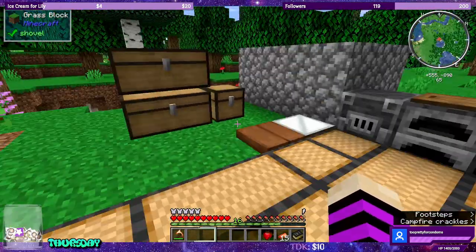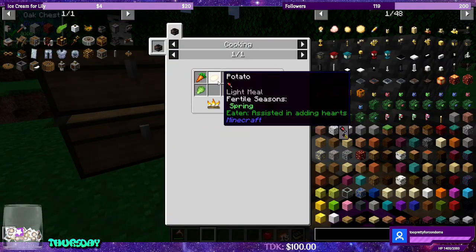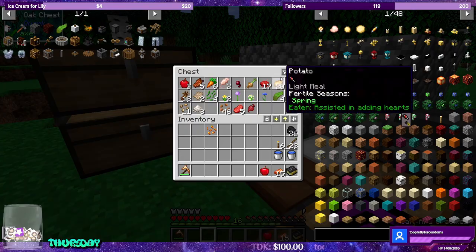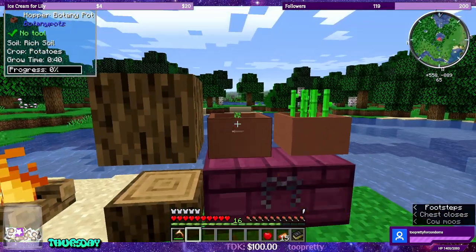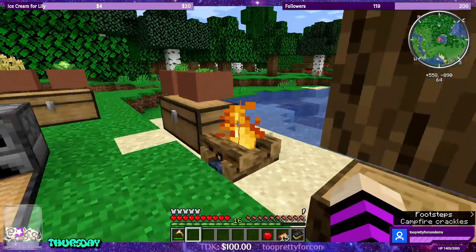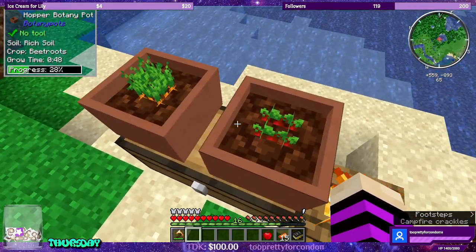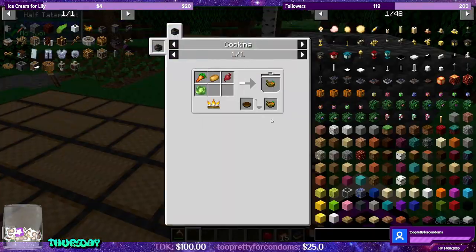We have sugar cane, and we need potatoes. That's what it was. Get rid of the tomato for right now — we can do that later. So now we have the potatoes growing. We have the beets, the carrots, and the cabbage. And that is what's required for the vegetable soup.